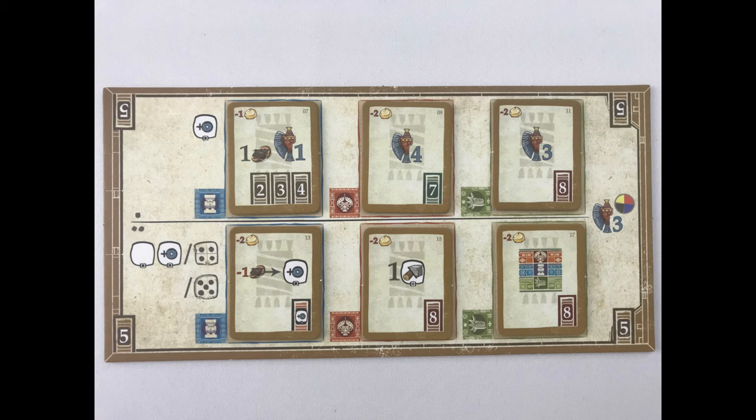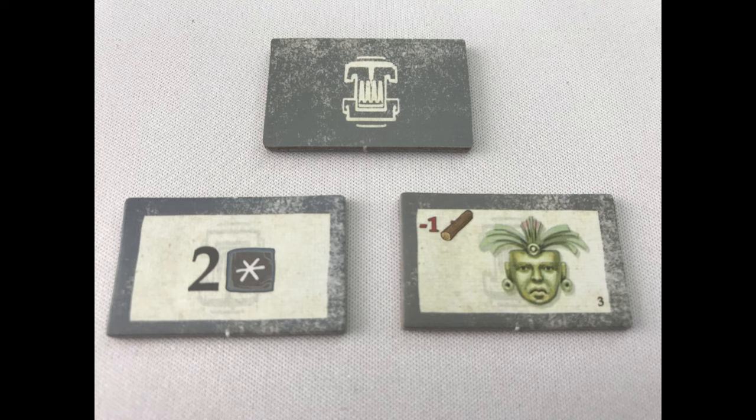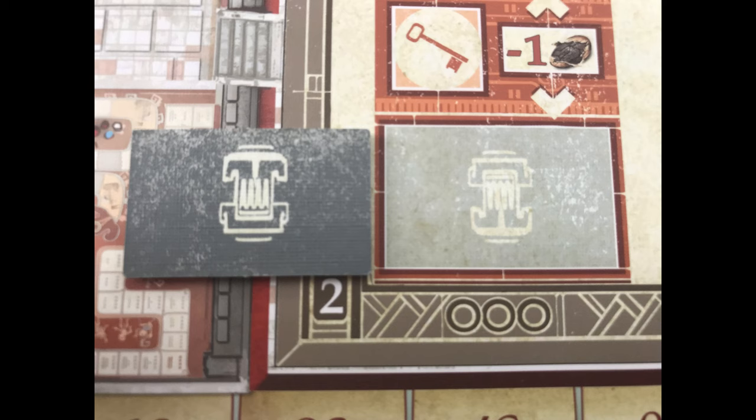Shuffle the decoration tiles — those with a symbol either side of a small arrow. Add 4 to their space on the decoration board, board number 7. Shuffle the blue discovery tiles and put one each on their space on boards 1, 2, 3, 4 and 7.